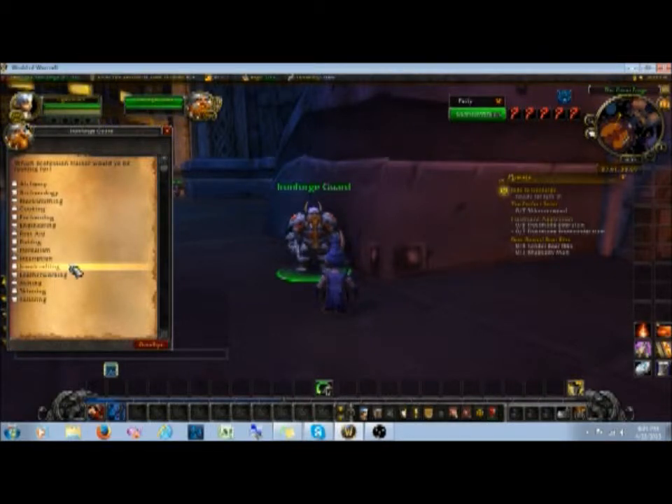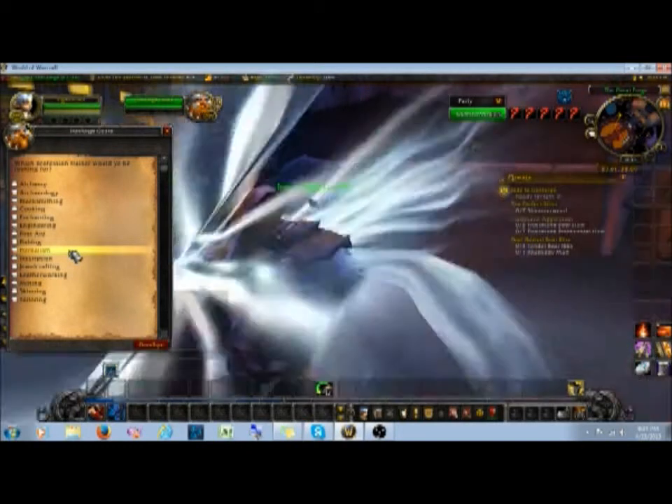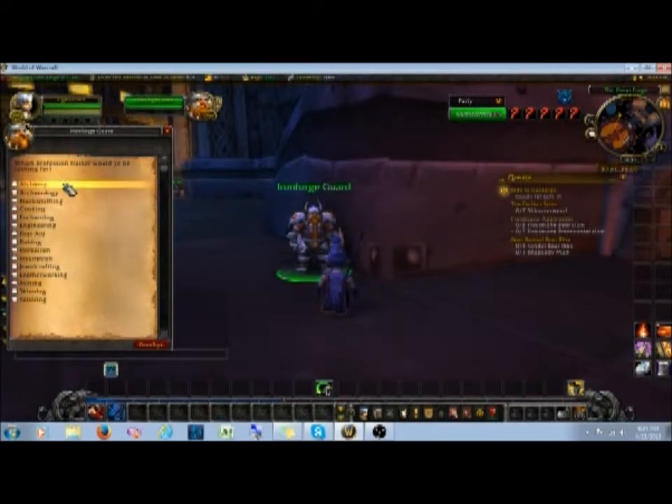Some others that are almost made to go together are alchemy and herbalism, because you use a ton of herbs in alchemy to make your potions. The other one that herbalism goes with is inscription — again, you use a lot of herbs to make the ink to make your inscriptions.